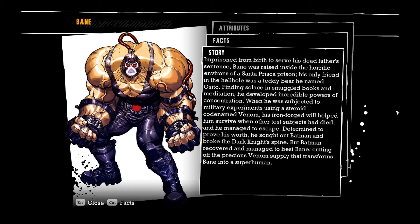His only friend in the hellhole was a teddy bear he named Osido — ah, that's the teddy bear. Finding solace in smuggled books and meditation, he developed incredible powers of concentration. When he was subjected to military experiments using a steroid codenamed Venom, his iron-forged will helped him survive when other test subjects had died, and he managed to escape. Determined to prove his worth, he sought out Batman and broke the Dark Knight's spine. Wow, so Bane already beat Batman up. But Batman recovered and managed to best Bane, cutting off the precious Venom supply that transforms Bane into a superhuman. So obviously that's the key to beating Bane.